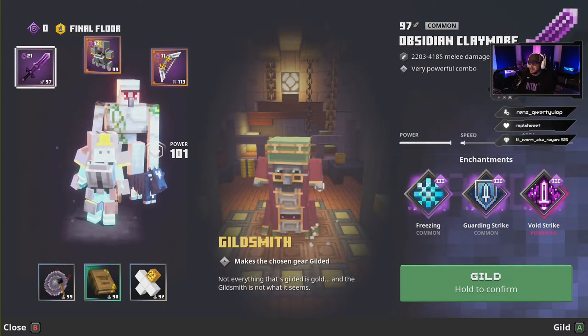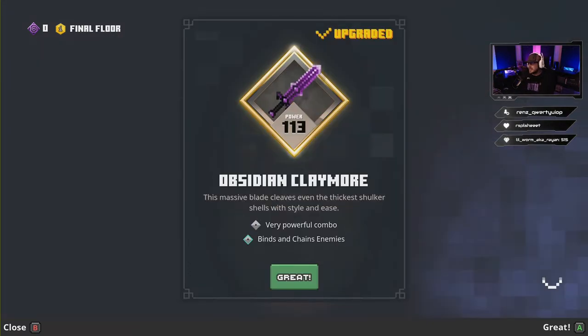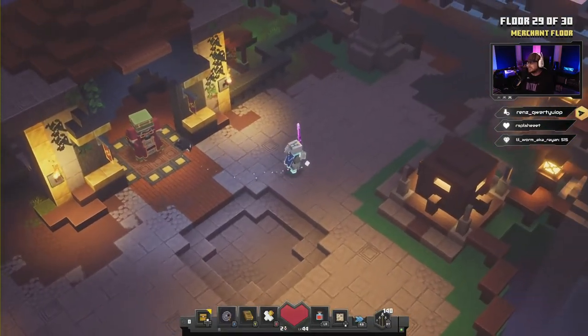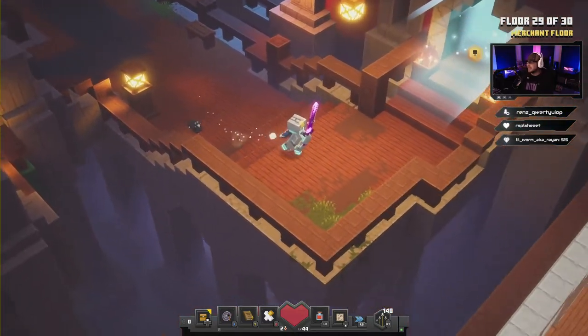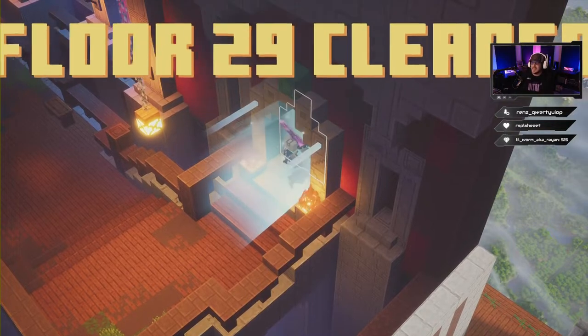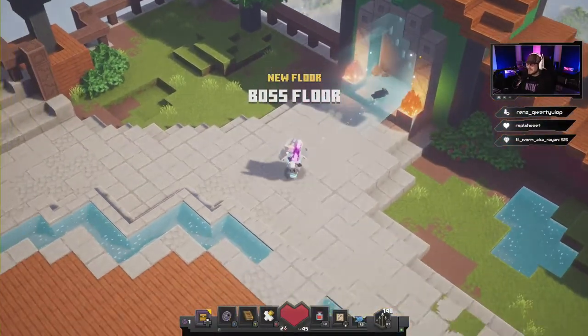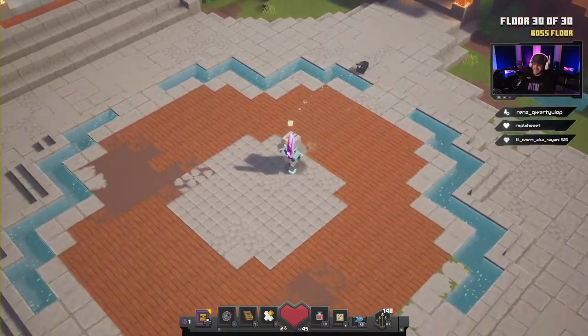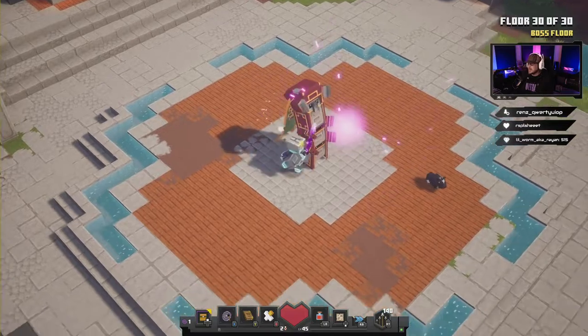We're gonna guild the Obsidian Claymore — what do we get? We got Binds and Chains on enemies. Now we've got the final boss here — two Illusioners. Almost exactly the same as the last boss fight; we're gonna wait for these guys to spawn in and hit our Gong of Weakness.